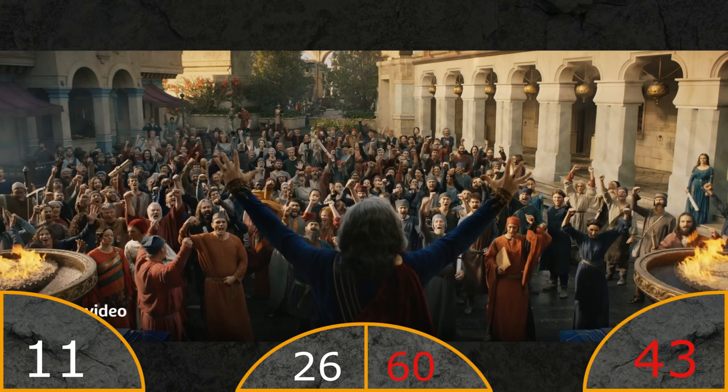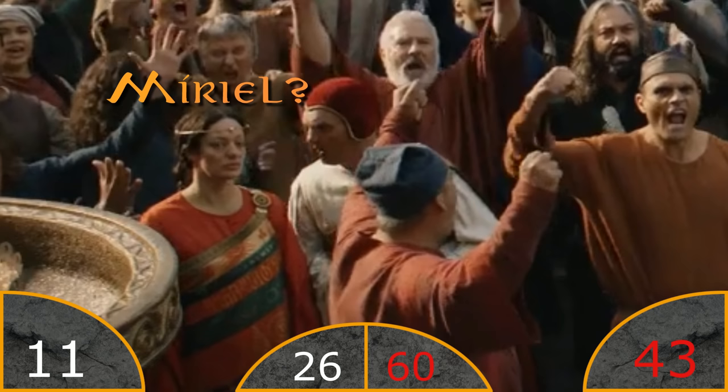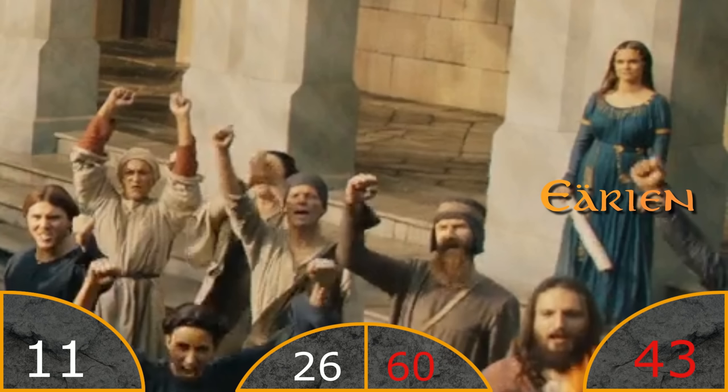And then we have the crowd cheering towards Pharazon. Some look happy, some look very angry. I spotted what appears to be Miriel in the crowd, and some really angry man right next to her. Over here we also have the daughter of Elendil - Eryn.